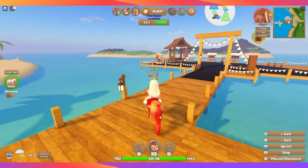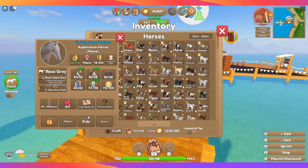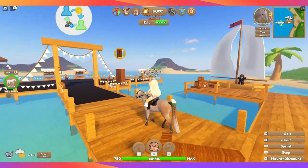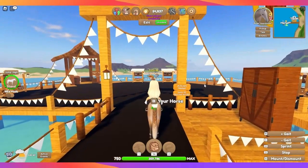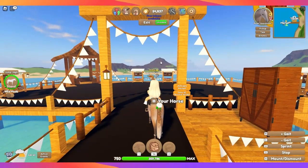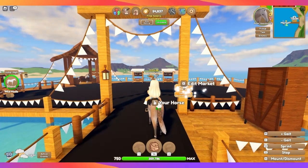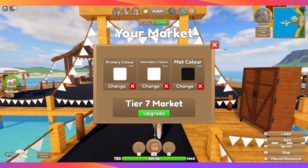Now we're back on my island. I'm going to put my infernal away and take out Rosie. To upgrade your market to be able to sell a horse and a horse doll, you go up to edit. Once you click edit, you can click 'edit market and upgrade.' My next upgrade is going to cost 60,000 tokens and it just gives me one more horse doll slot, so I'm not going to do that right now.